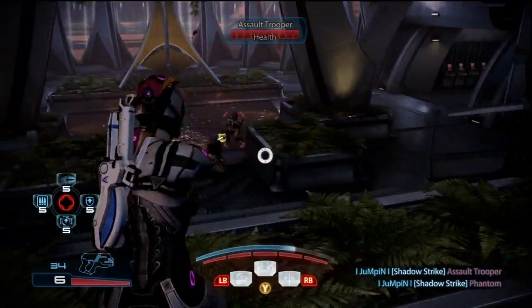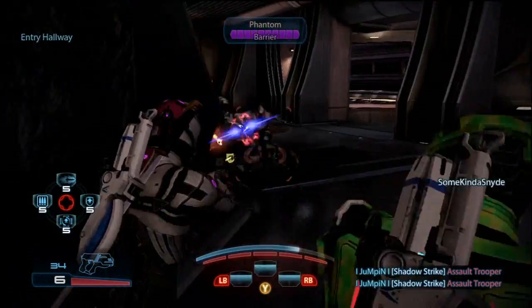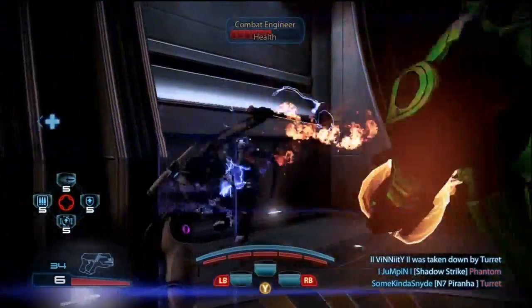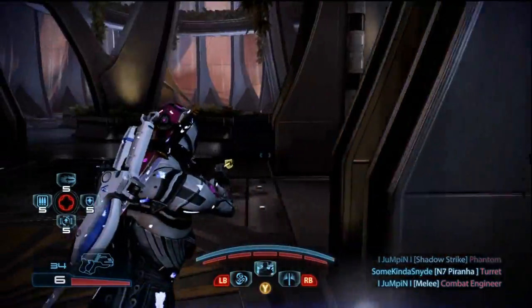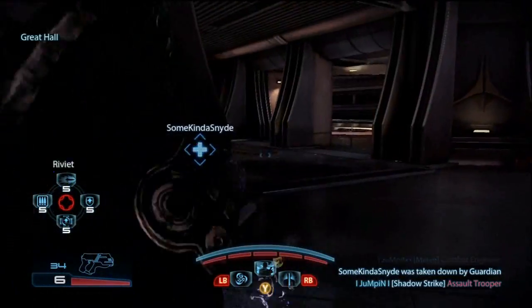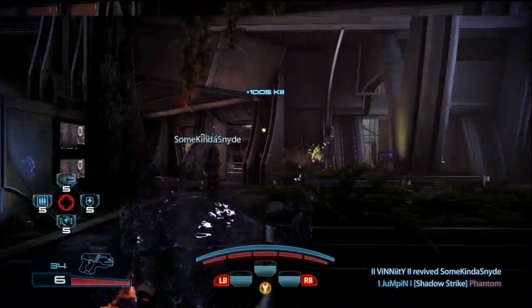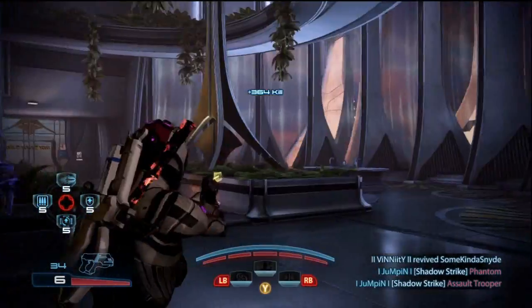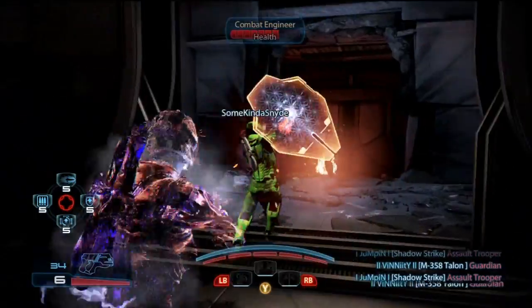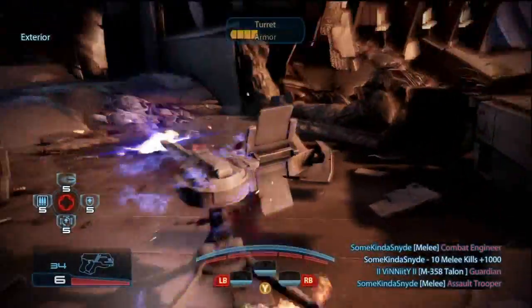Depending on who you're playing with — in this gameplay I'm with some really good players. Riviette himself is really good, along with Snide and Vinnie. Something really cool: Vinnie and Snide decided to play as N7 Paladin melee builds, focusing on shield bashing the whole time. That actually helps me out a lot — they knock down enemies and I can just kill them with shadow strike. Like right there, an assault trooper was flying from a shield bash and I sliced him up.